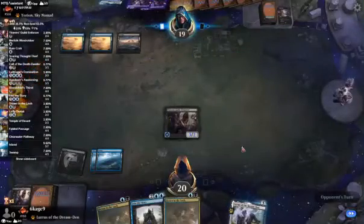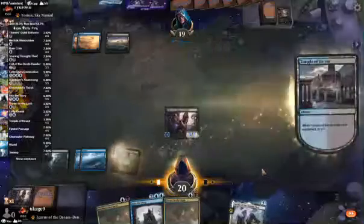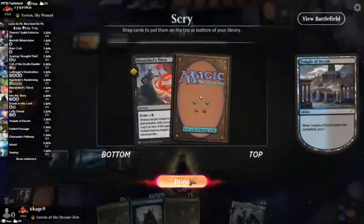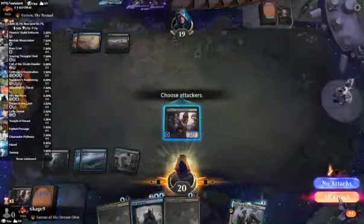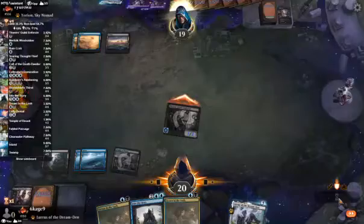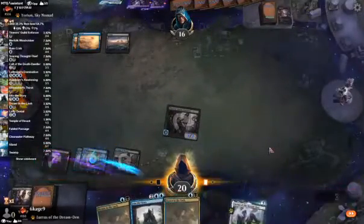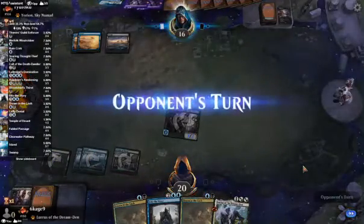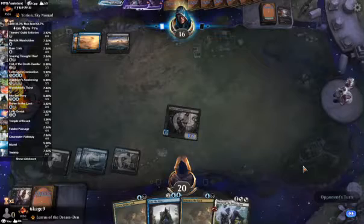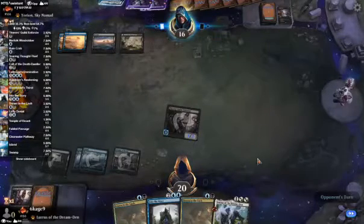We got a three-two now. I wish I would have had black mana. Blood Chief's Thirst is not going to help me. What are they going to cast on four? They could Cling — in which case we'll get Lurrus in our hand. If they decide to Cling, I'll cast Lurrus, I'll cast the Thieves Guild from my graveyard — unless they Cling that. But I'm assuming they want to draw a card.